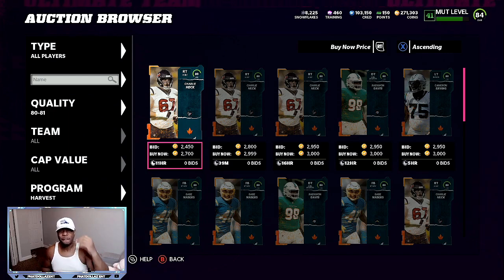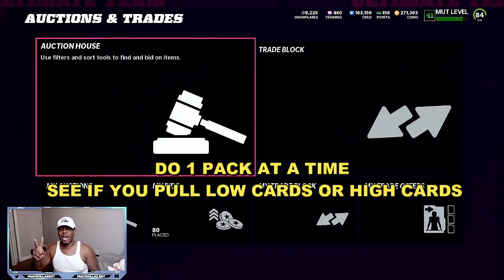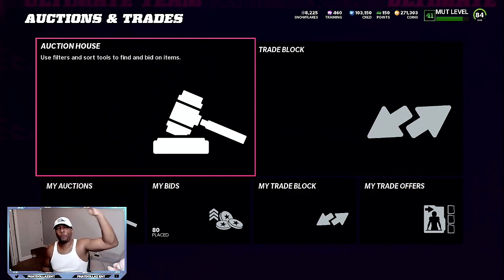That is going to add up because for the low overalls — the 80 to 82s — you're going to need about 30 pieces in order to get 12 packs. So all that savings adds up. You're saving 500 coins here, 500 coins there — two times is a thousand over and over. You're saving yourself 7,000 to 8,000 coins overall, which is going to help your overall profit.